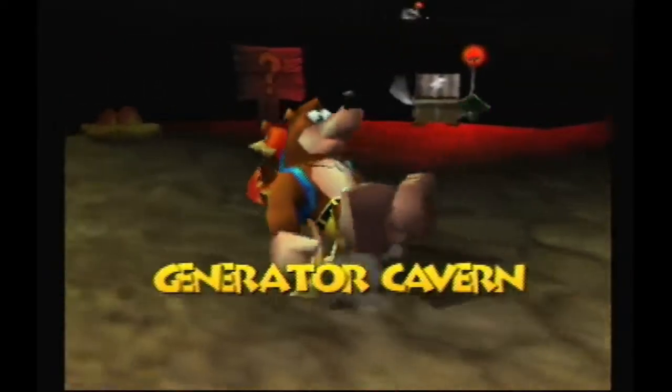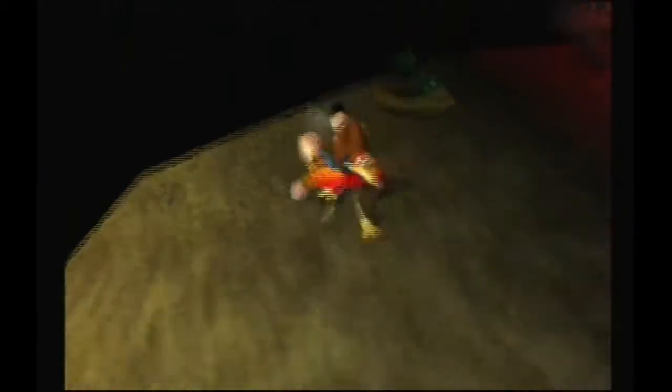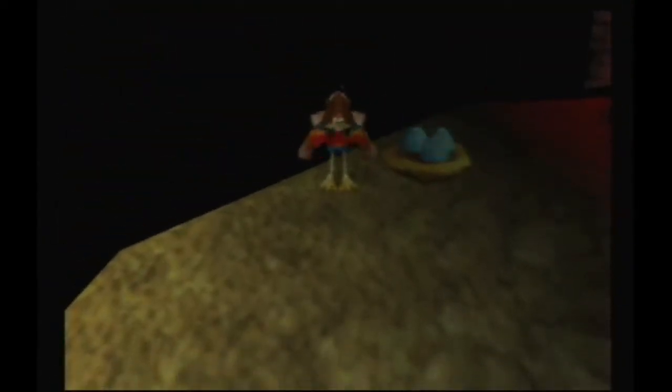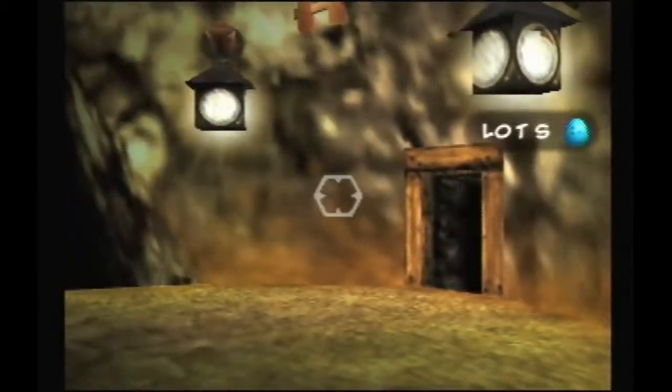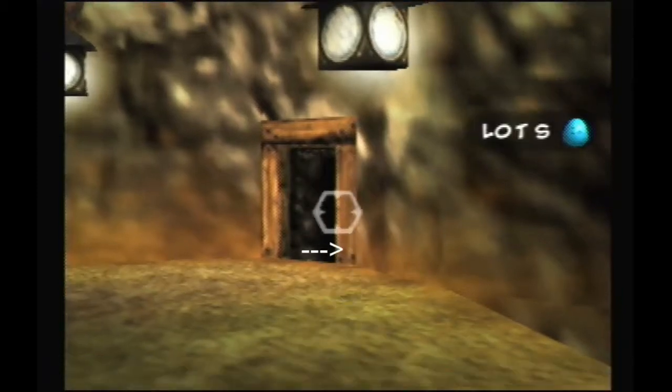First off, what you want to do is run over here by the egg nest but don't pick it up, and just flick yourself around so when you enter you run over here and then turn around real quick like this. Then look up and align your cursor with the right side of the door here, so from the right side of the door it forms a straight vertical line with the top and bottom of your cursor.